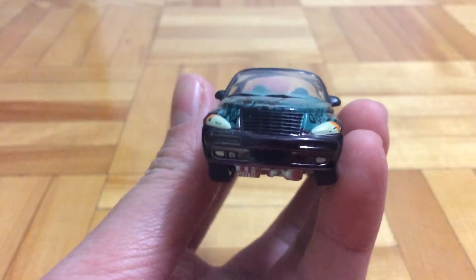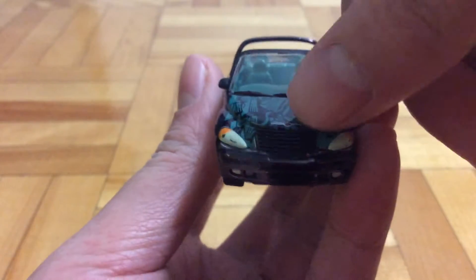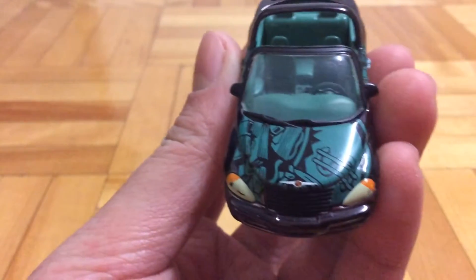So let's take a look at the front. Some pretty good, dank details — some headlights, the logo, and then there's some money signs right here.